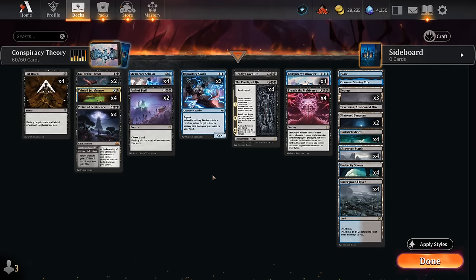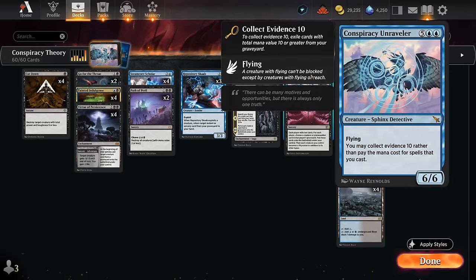Hello and welcome to another Standard Games video. Today we're taking a look at my build of the Conspiracy Unraveler combo deck, which is designed to beat aggro decks in best of one thanks to our many early interactive spells. The combo is built around Conspiracy Unraveler — a 7 mana 6/6 flyer that lets us collect evidence 10 rather than pay the mana cost of spells we cast. Whenever you get to cheat on mana costs in Magic you can usually do something broken, and that's certainly the case here.